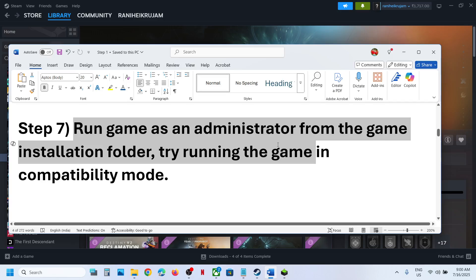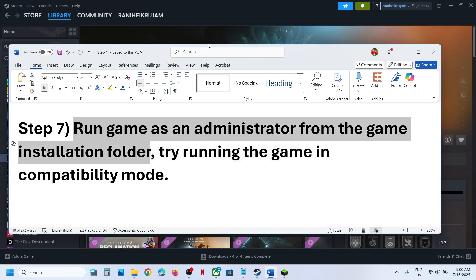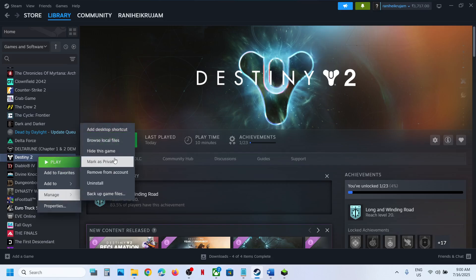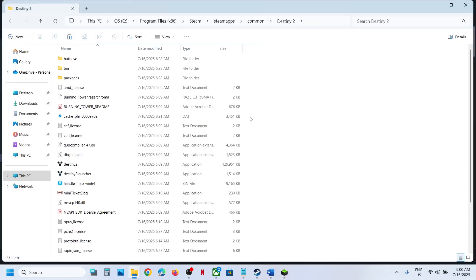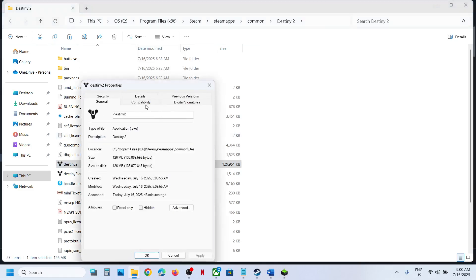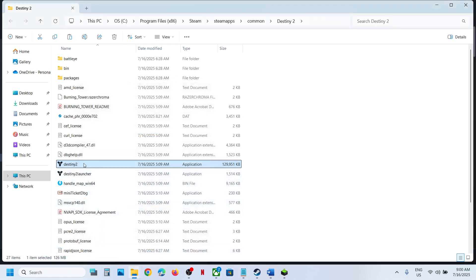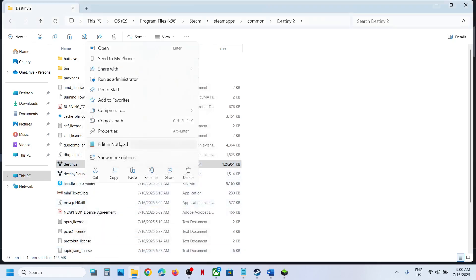Still not working? The next step is to run the game as administrator from the game installation folder. Go to Steam, right-click the game, select Manage, click Browse Local Files. In the installation folder, find the game EXE file, right-click it, select Properties, go to the Compatibility tab, and check the box that says Run this program as an administrator. Hit Apply, click OK, then double-click to launch the game.